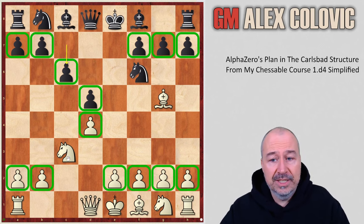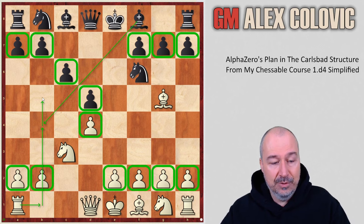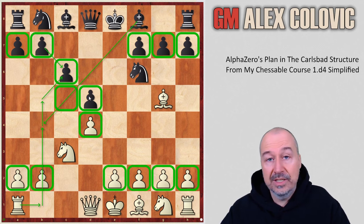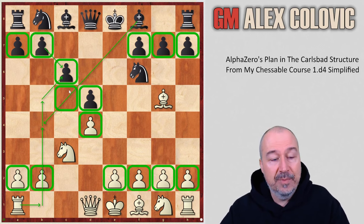First and foremost is the minority attack, which happens after White plays B4 — that pawn is supported most likely with the rook so that it doesn't hang. After B5, White wants to push B5, take on C6, and force Black to take with the pawn Bxc6, when that pawn on C6 would be a weak backward pawn. Or in case of capture with a piece, the pawn on D5 would be isolated. White then starts play on the queenside, targeting those weaknesses on C6, C5, or D5.